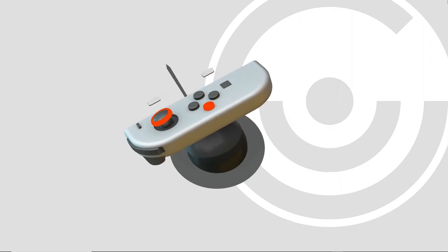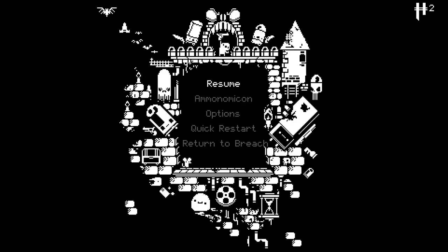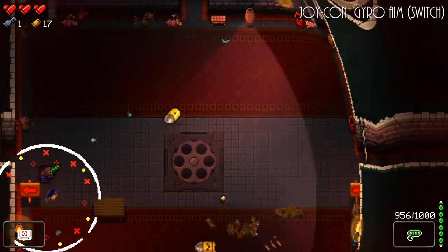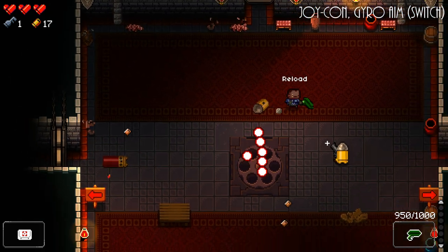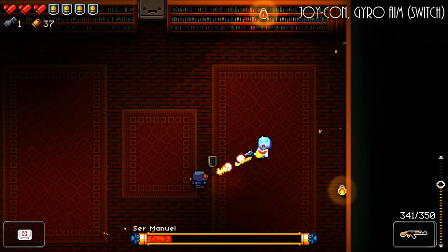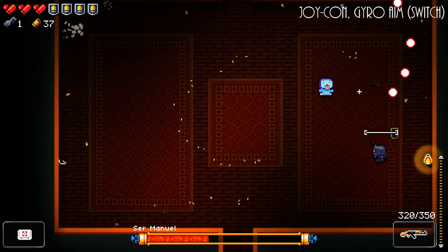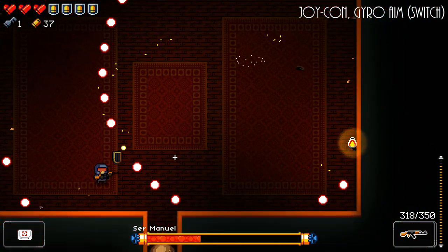Thankfully, the game gives you the option to show the cursor, so you can always see where you're actually aiming, and adjust accordingly. To be honest, that's a lot shakier than I expected. I can keep it steady if I'm focused on doing so, but in the thick of the action, it can be all over the place.